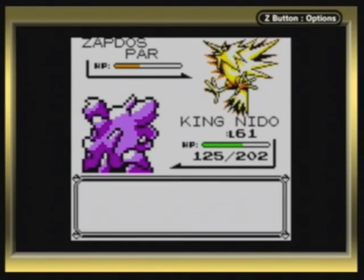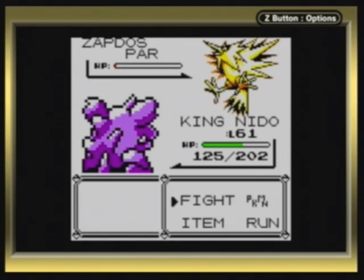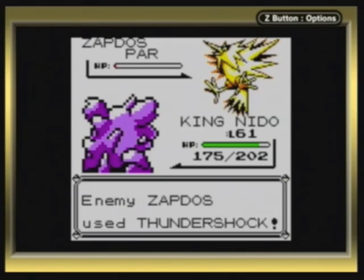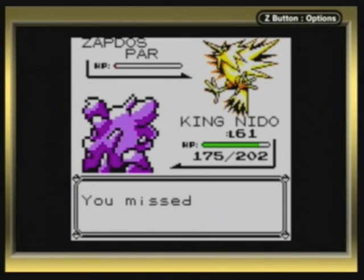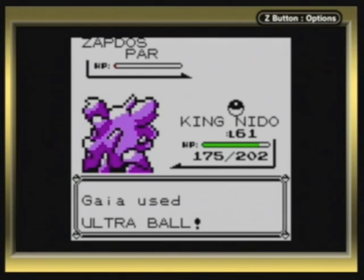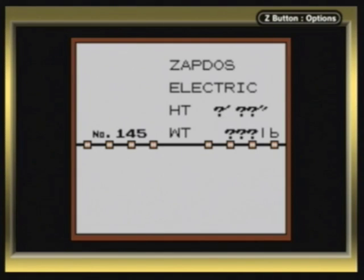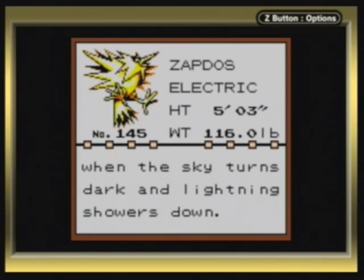How ironic that Thunderbolt is super effective against the Electric and Flying type Pokemon - ha! I'll give one more off... Oh my God, that is so close! Okay, calm down. I can start throwing balls at it now. Go Ultra Ball - I missed the Pokemon, surprising. Go Ultra Ball 2! No way! Two balls! Awesome. Zapdos - Electric. This legendary bird Pokemon has said to appear when the sky turns dark and lightning showers down.